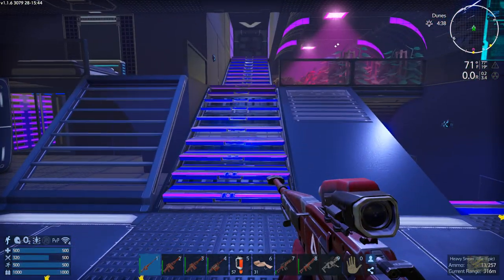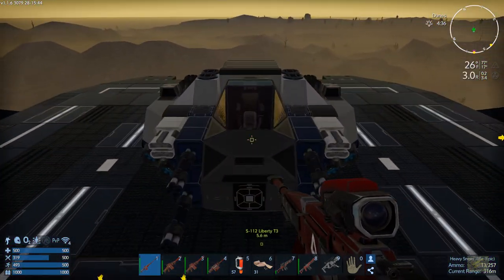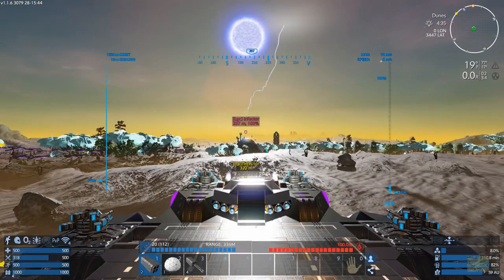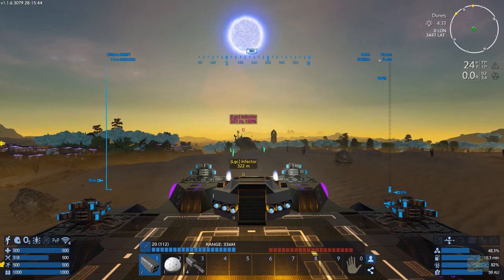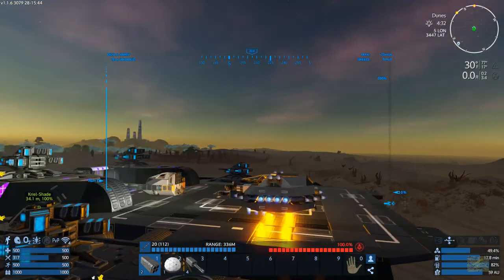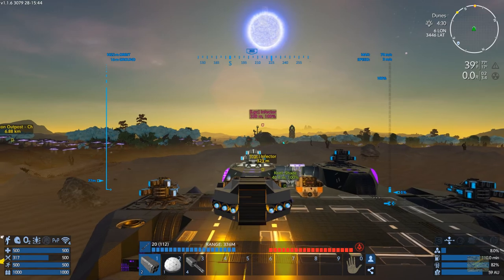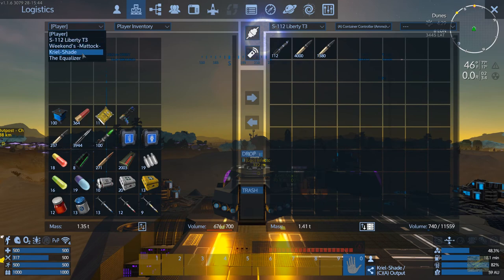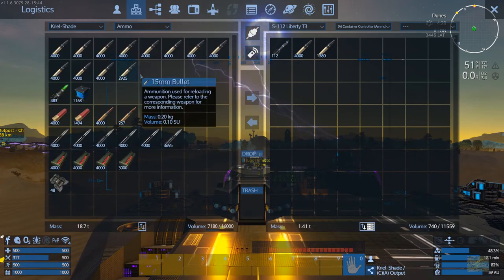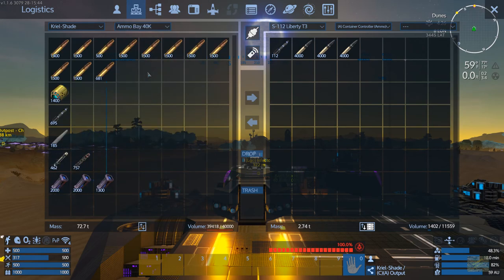Let's get right into this guy. I'm gonna use my SV here. You can already see we're getting shot at. I should have made sure I had enough ammo — I'm gonna throw 12,000 rounds onto it and some rockets.